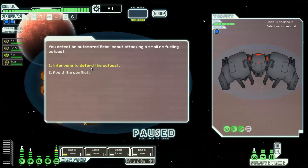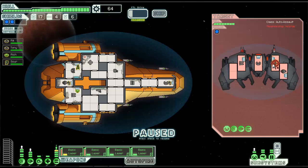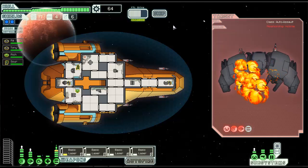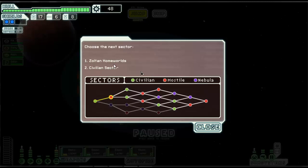Another outpost — we're going to intervene. This cannot do anything to us, so we're free to do whatever. But because there's no one inside and it is automated, we just have to blow it up. We're going to attack the shields and attack the engines — now they cannot dodge us. We're going to attack the weapons systems. We're going to fire all four even though we don't really have to. Hole repair drone, 15 scrap, 24 — beautiful. We are going to go to the next sector. Civilian — we're going to go to civilian because there are two chances to get good stuff here and I really want a new ship.